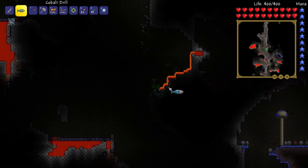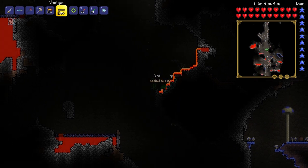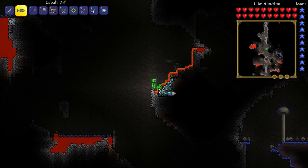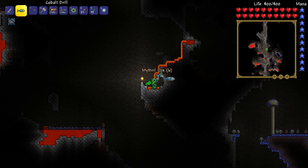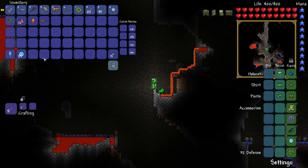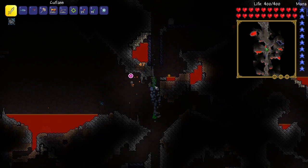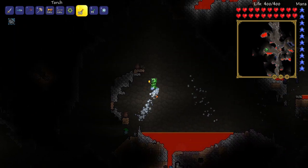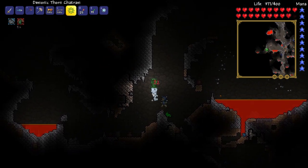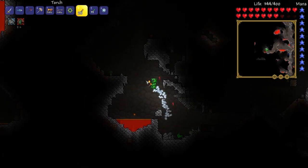Mithril! We found this in the episode after we unlocked hard mode — I remember this mithril. Let's get ourselves some mithril. This is a lot, this is gonna be good. I'm standing in lava, so amazing. How much do we have? 15 — that's really good for now at least. There's some cobalt down there — we'll make some cobalt armor eventually.